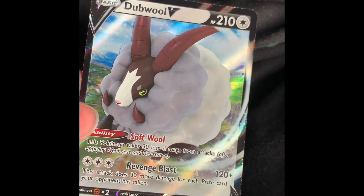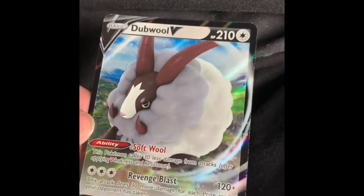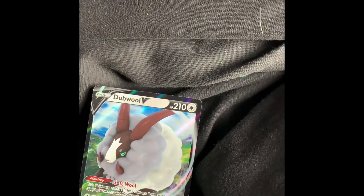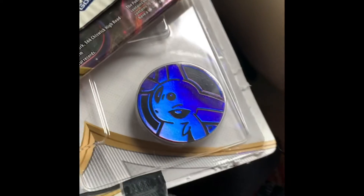It doesn't look as good as the other V cards — these must be the newer ones. Well, obviously they're new, but yeah it doesn't look as good. I'll use my teeth to open the next one. Oh god, the coin didn't come out of the packet — I thought it did. I was gonna bin the packet, I like that coin too.